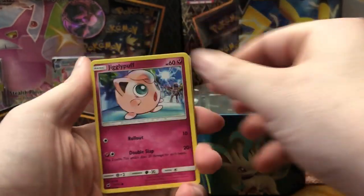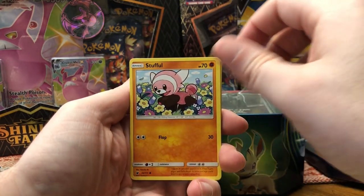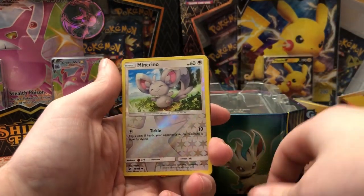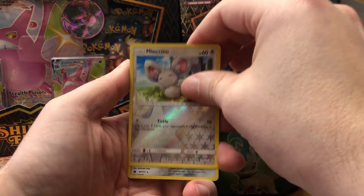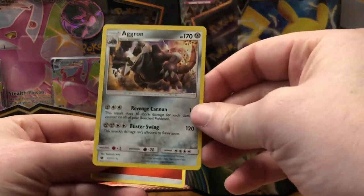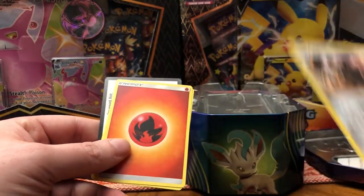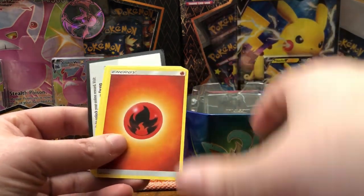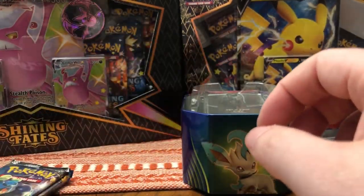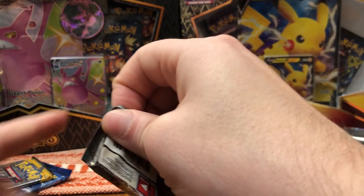I wonder if they all come with one Evolutions now that I'm thinking about it — maybe we get some luck. We have Jigglypuff, Exeggcute, Stufful, Magikarp, Remoraid, and a reverse rare Mincino. For the rare — Aggron! It is a holo. This card is super overpowered in the game. The holo is very slight since the picture takes up most of it. I'll take it — Fire Energy, Counter Catcher, Poliswine and Dwebble.